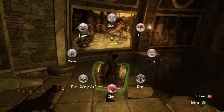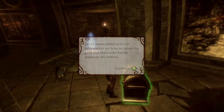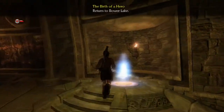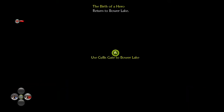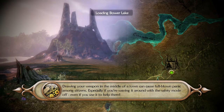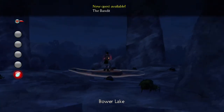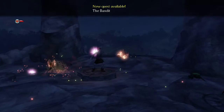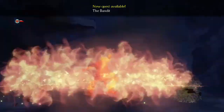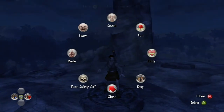Well done. Now you are ready to begin your journey. Use the Cullis Gate. Use your newfound abilities to defeat them. Those green orbs hold the knowledge and experience of the creatures that you kill.